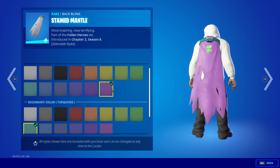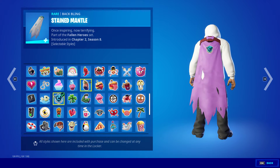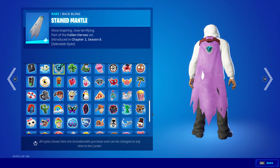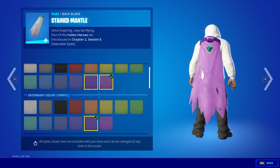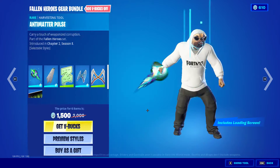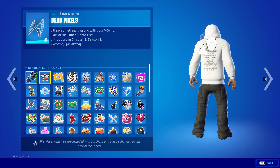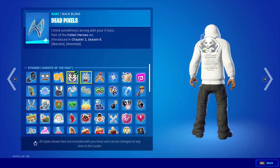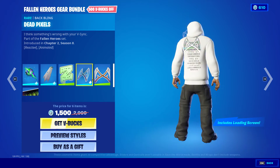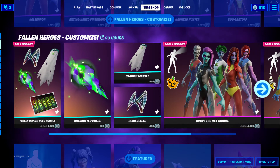Stained Mantle — I guess you can change the color of this too. That's cool. We don't have Styles for that one. The Back Blame though, we do have Styles — that is kind of cool. Only thing is it kind of flashes. Dual Reaper — obviously you can't change the Styles for that. So that's pretty cool.